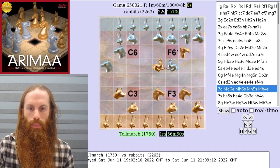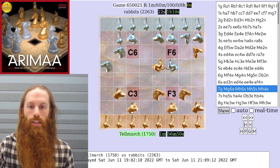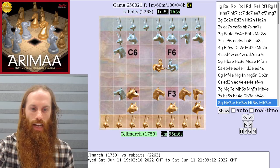Instead of going into that line, silver chases the gold camel with the elephant. On the next turn, silver is threatening to capture the gold camel, but the elephant didn't get close enough to freeze the camel, so the camel can just run away. Now the camel's on the h file, very far away from its ideal targets all the way on the a and b file, so the silver horse can continue its plan of attacking around c3.